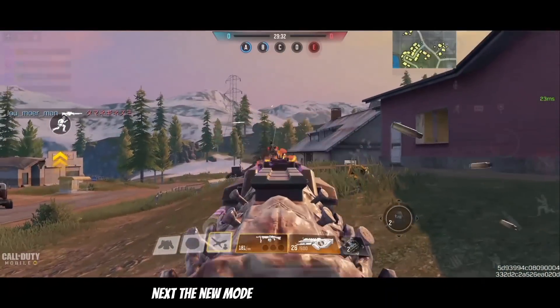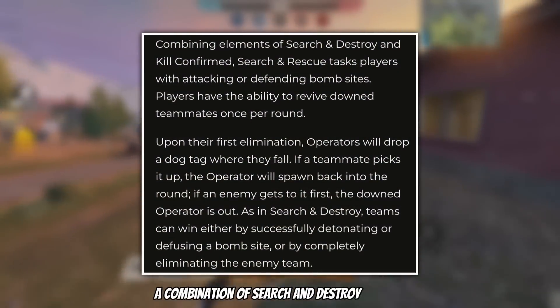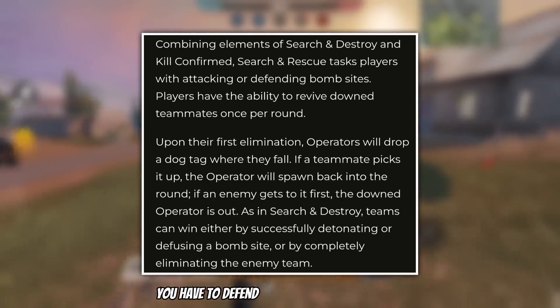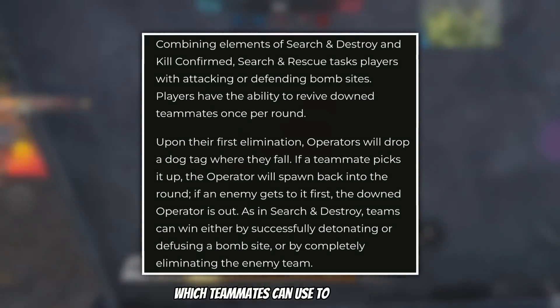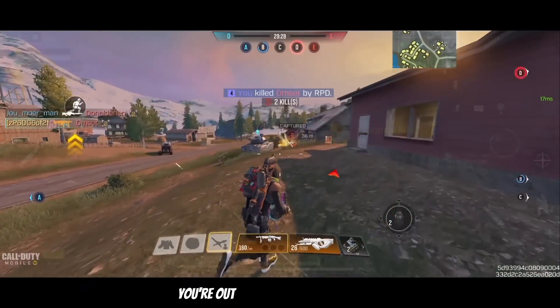The new mode for MP is Search and Rescue, a combination of Search and Destroy and Kill Confirmed. Like always, you have to defend or attack two bombsites. But now, if you're killed, you drop a dog tag which teammates can use to revive you. Also if an enemy picks up the dog tag, you're out for that round.